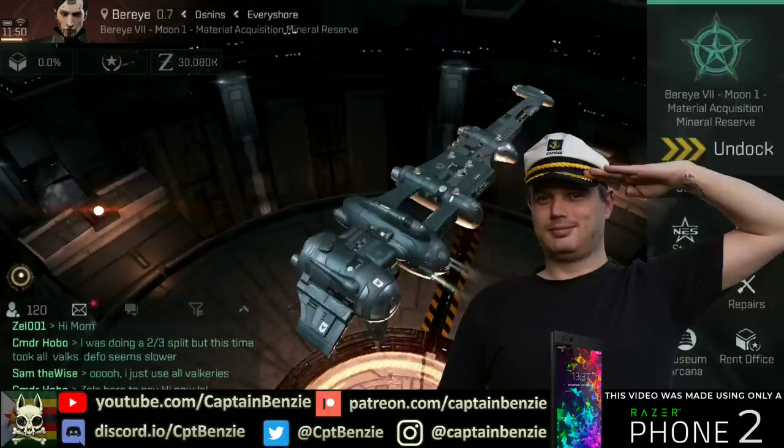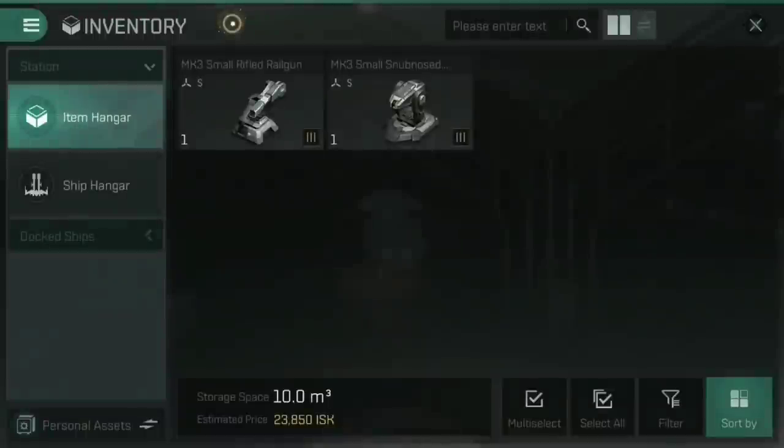Anyway folks, that's said and done, let's jump in and have a look at railguns. Like almost all of the other weapon types in Eve Echoes — with decomposers being the notable exception to this rule — railguns come in a couple of different range varieties. You have the short-ranged snub-nosed railguns and the long-ranged rifled railguns.